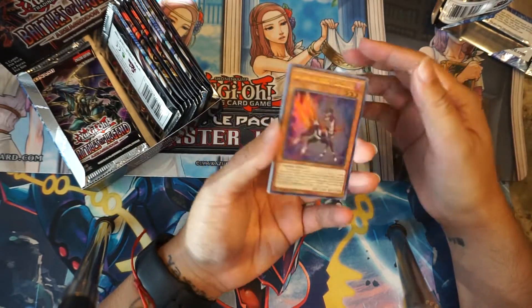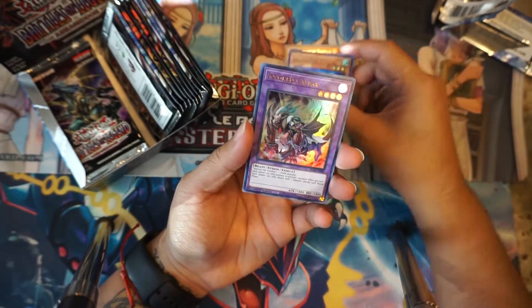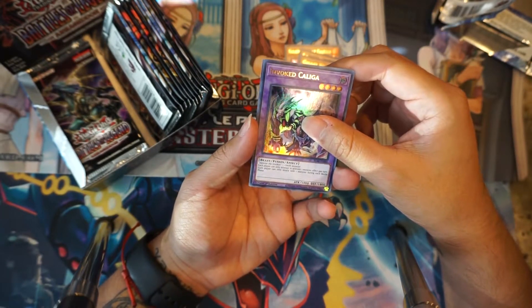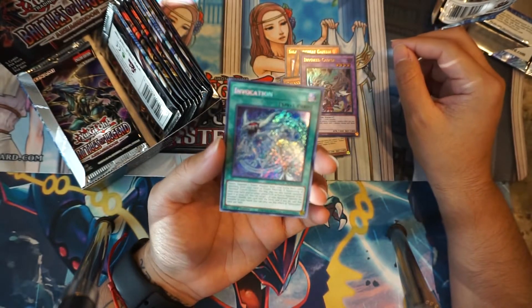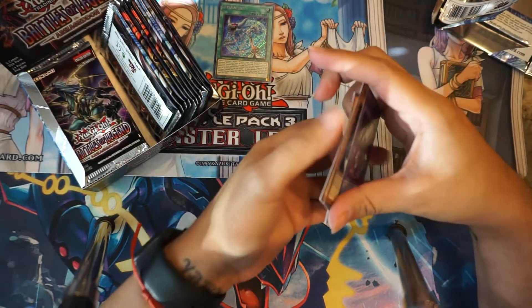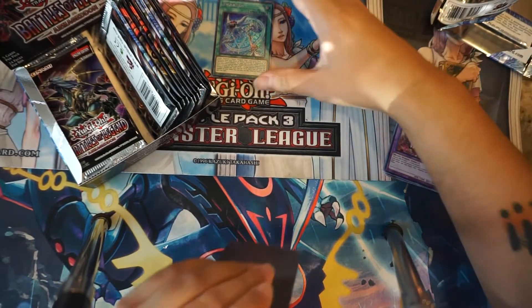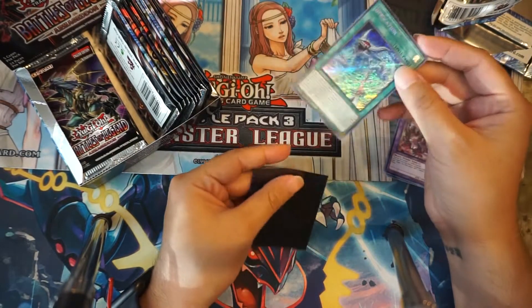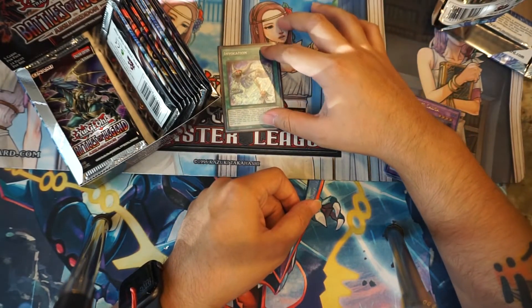Secret swap done. All right — Gazelle, Neos Alias, Galaxy Worm, and let's go Invocation on the first pack. Oh yes! That's my second one — I'm actually gonna put that in the sleeve right now. That's my second one. I got the first one from Fusion Enforcers. Dude, looks so good in the secret. First pack, let's go — right off the back, good set.